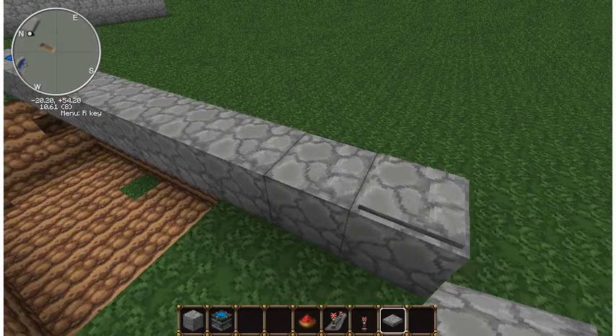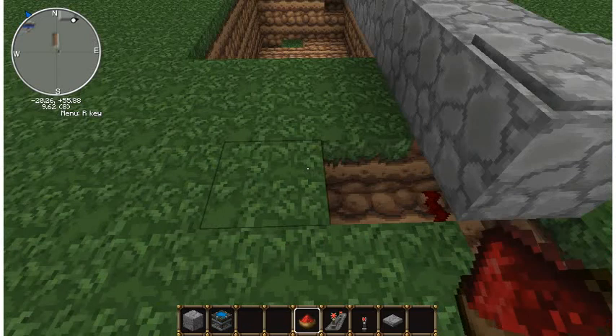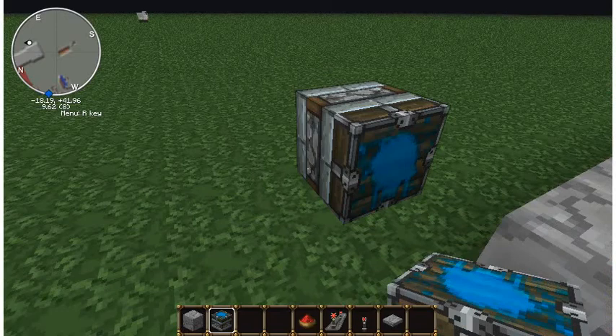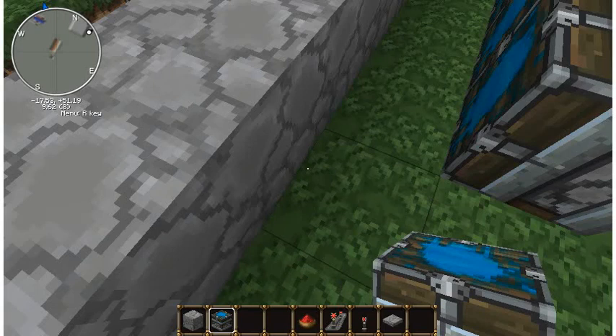Then you'll dig down one to make your little line going down. So after you've basically done that, you'll need to put your pistons, which should be about there. And you want this to go along the whole entire pit — so about that.